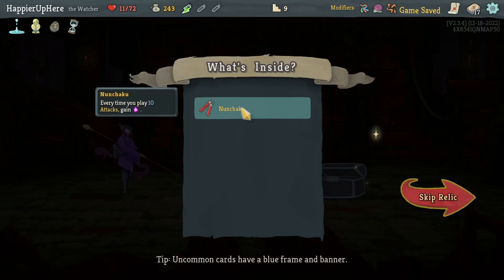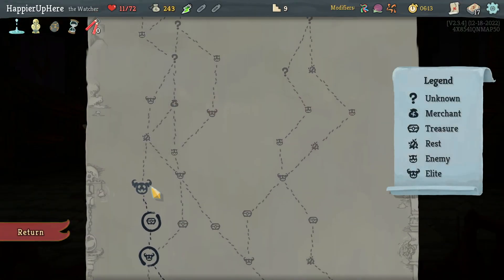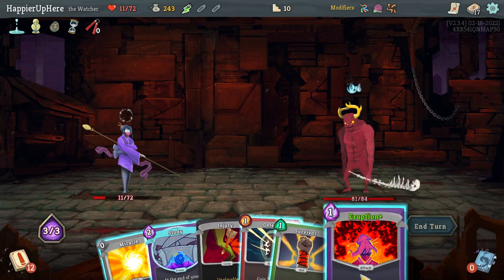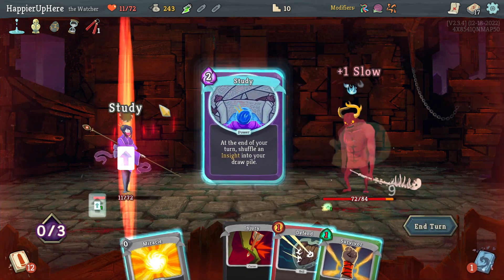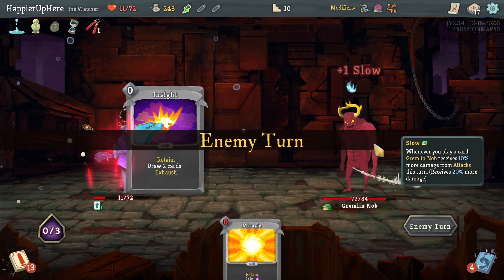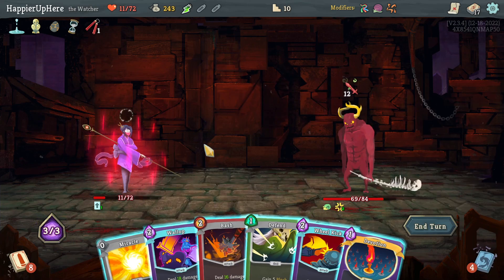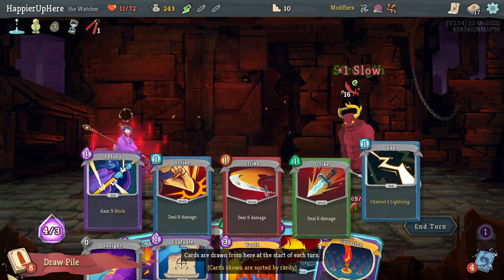Got Nunchaku: every time I play 10 attacks, gain extra energy. Then Gremlin Nob again. At least I luckily got Eruption early, so let's do Eruption and Study. I'm in wrath with 12 incoming — I have Wallop, which is huge. I'll do Miracle, then Bash and Wallop.